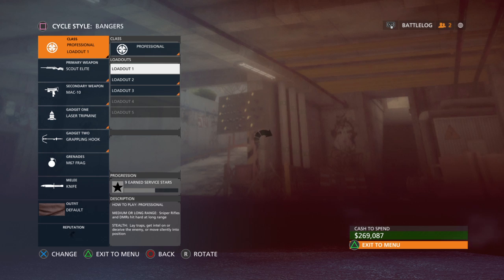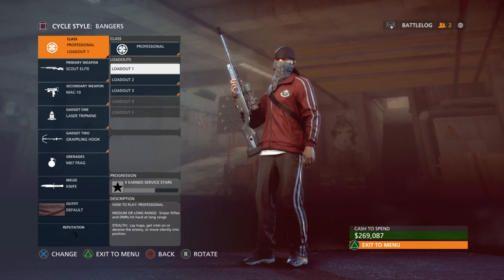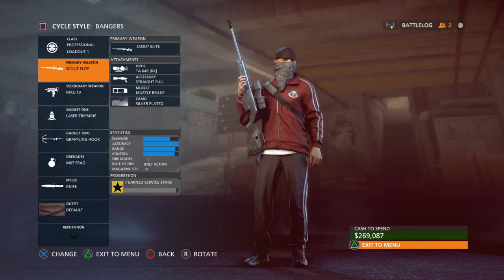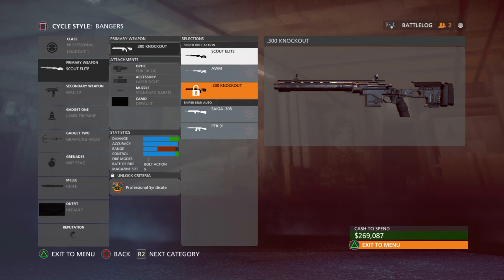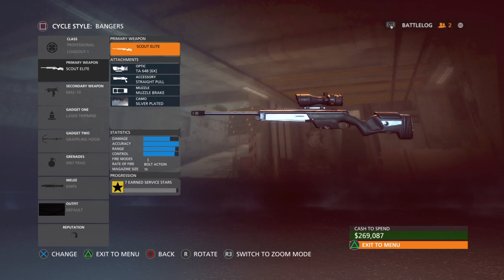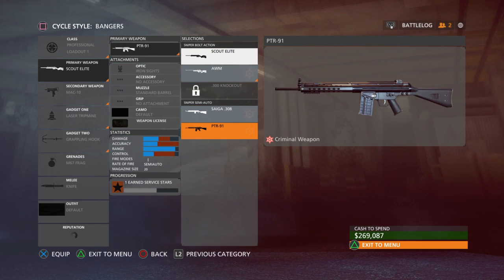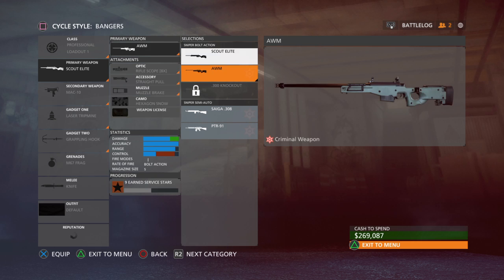My professional class — what you've seen me use probably in every video I've posted so far. I'm trying to get the 300 knockout right now, which is the special unlock. My favorite sniper by far is the Scout Elite — as you can see I have it silver and I have all the attachments I want on it.